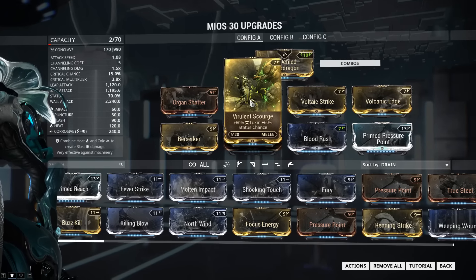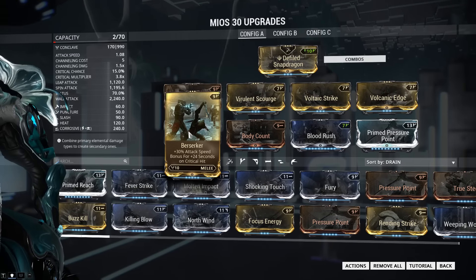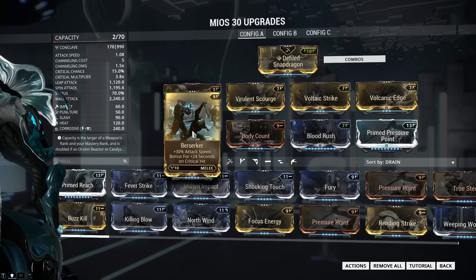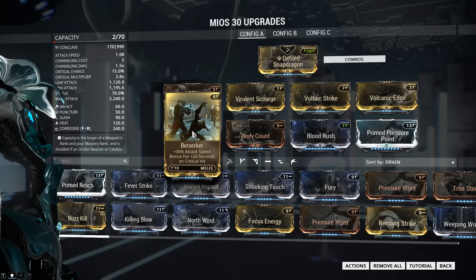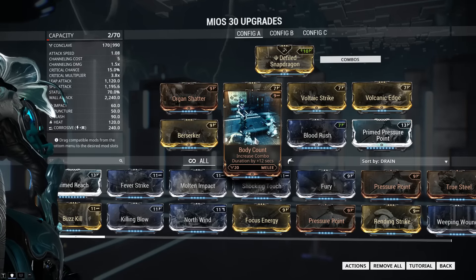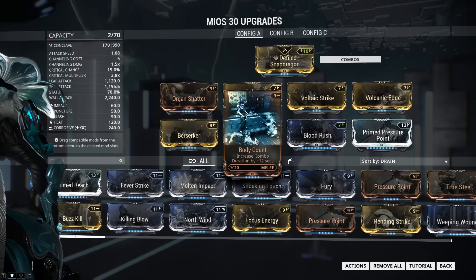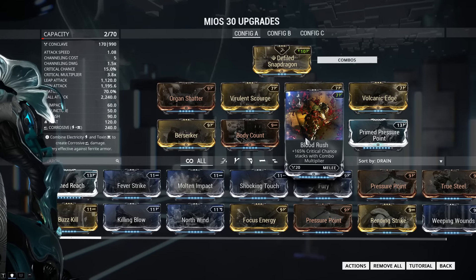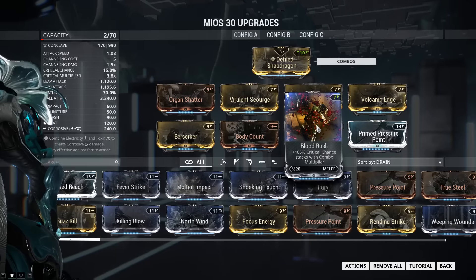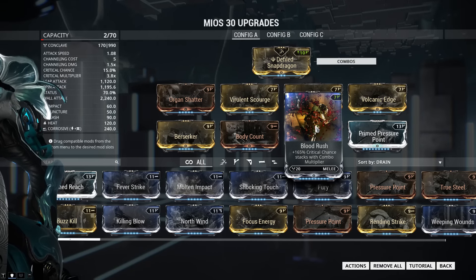That 70% status chance is significant given this weapon's attack speed. The elements I'm using in this video are just a placeholder — use whatever elemental combos you need depending on the faction you're fighting. In the bottom row, we're using Berserker, which increases our attack speed with every critical hit up to 75%. It may seem weird to use this mod when we only have a 15% critical chance, but the other mods in our list are going to account for that. Our next mod is Body Count, which increases the time we have to chain together combo points. This is important because Blood Rush is going to increase our critical chance the higher our combo count is. The more time we have to build our combo multiplier, the more critical hits we can generate, and the faster our attacks will be. Can you see how these mods work together?